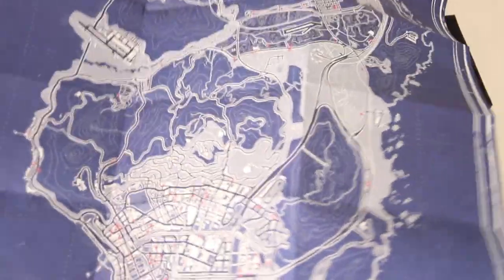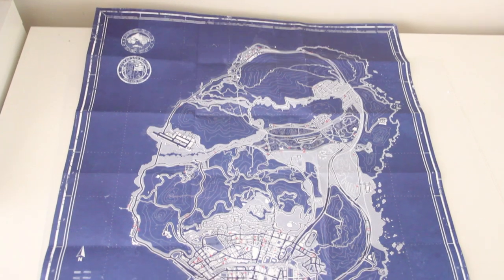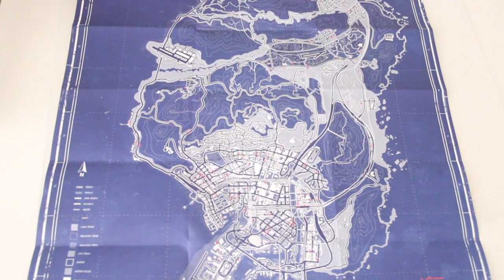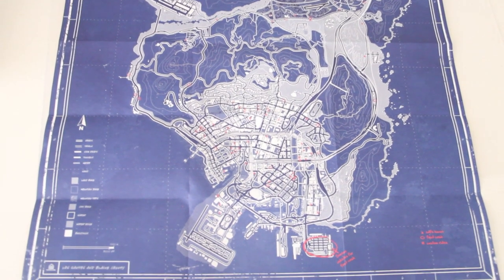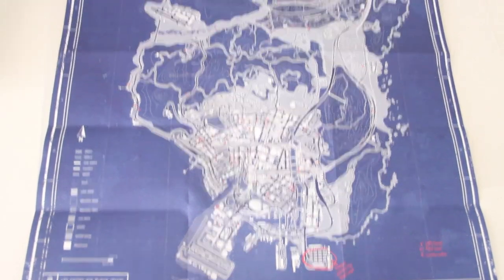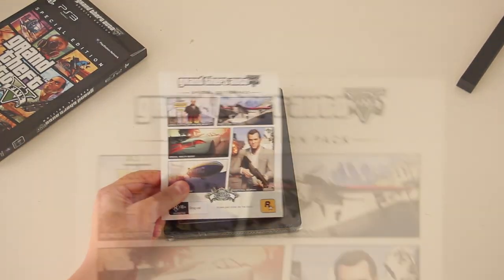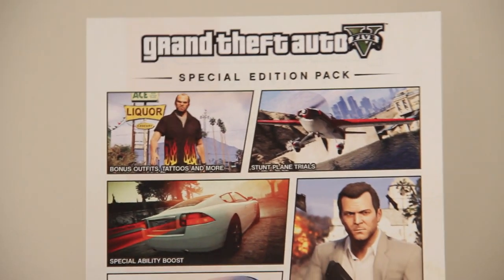Here is the blueprint map and it's a pretty big map, if I may say so. I was not expecting this map to be that big, but it was. Moving on, we do also have the codes and stuff like that.